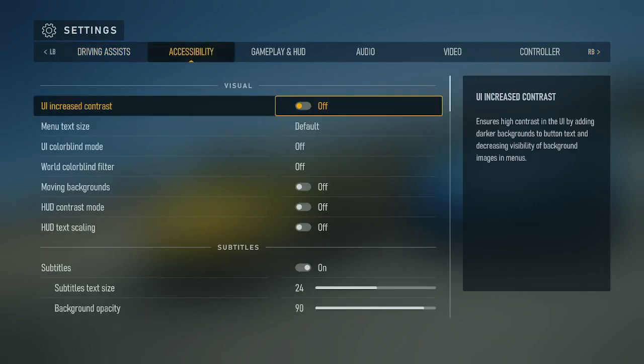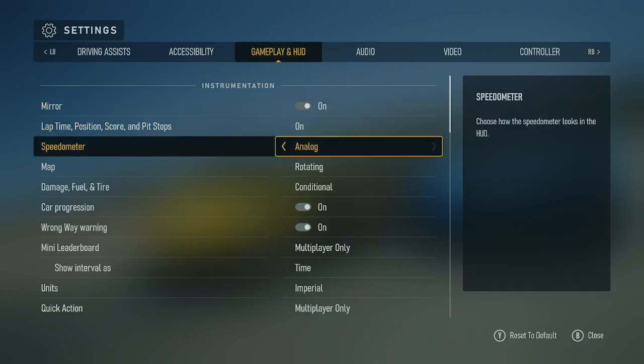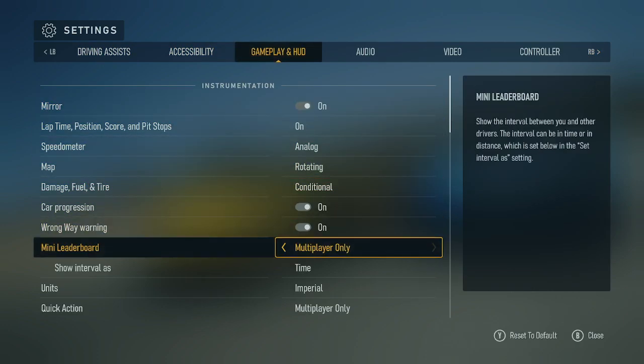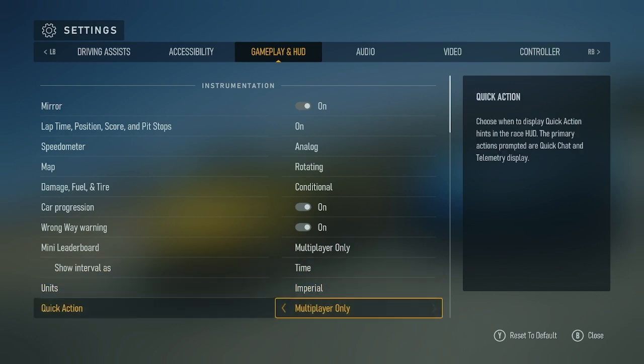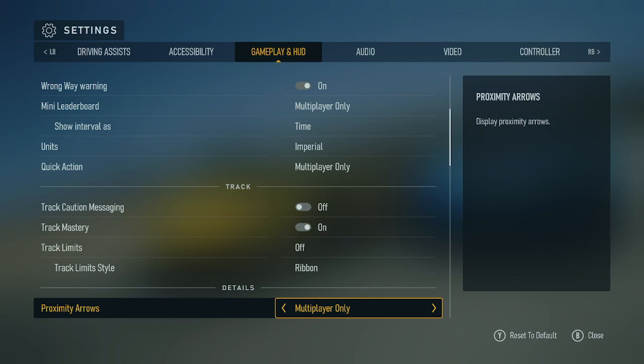Left bumper previous group, right bumper next. Accessibility, visual, UI increased. Gameplay and HUD: instrumentation, lap type, speed, map, damage, car, wrong way, mini leaderboard, show interval, units, impact, quick action, track mastery, track limits style — ribbon. Details, cross, names over cars.